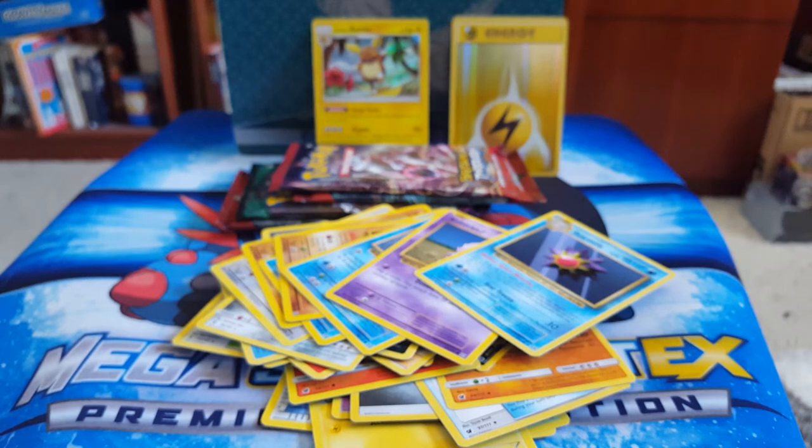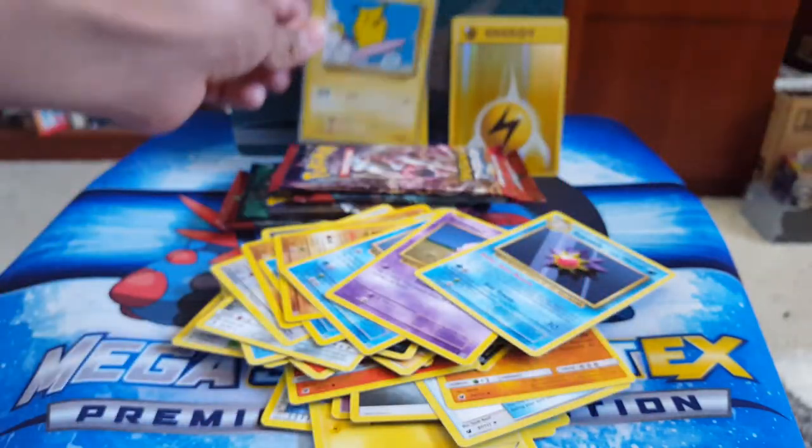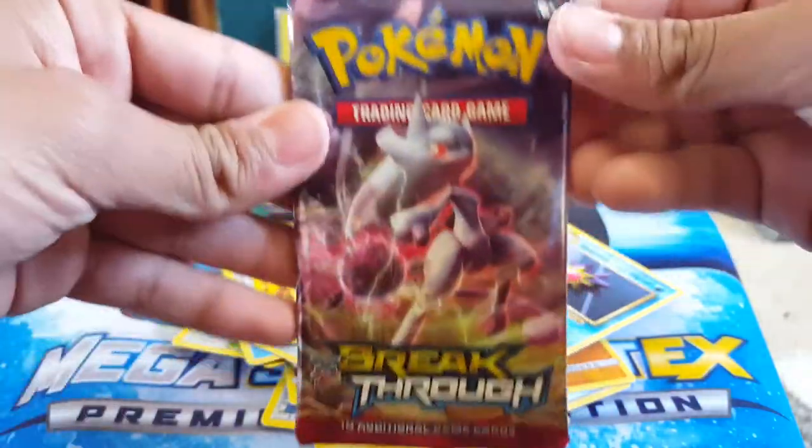I whipped out my Yveltal sleeves for this episode — looks pretty cool! Surfing Pikachu next to our holo Alolan Raichu. And we also got that Energy, so Light Goals is now three, guys.